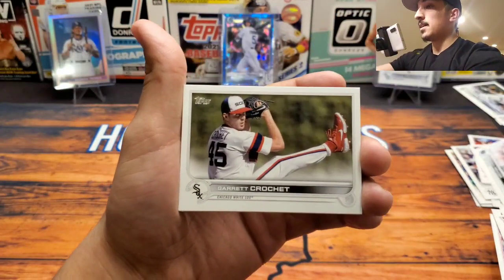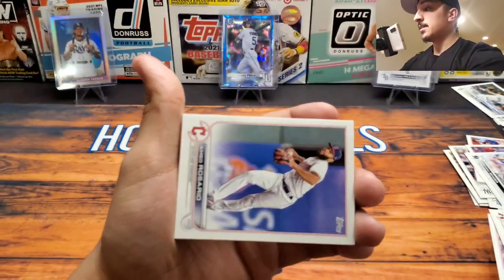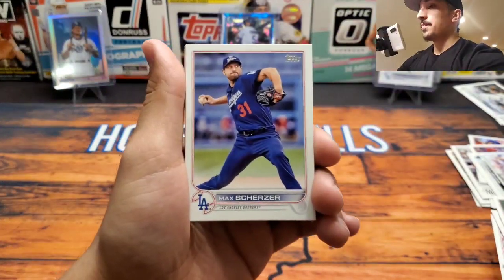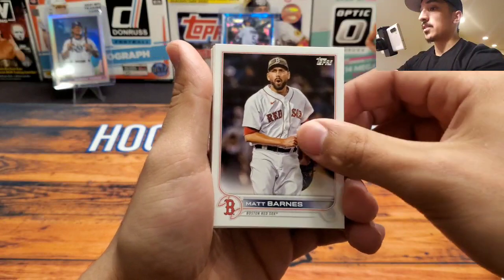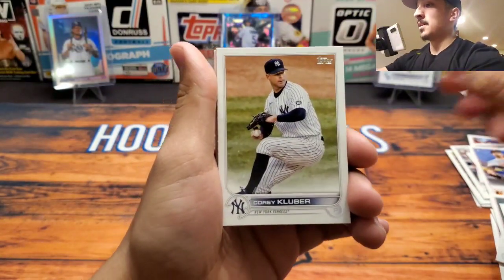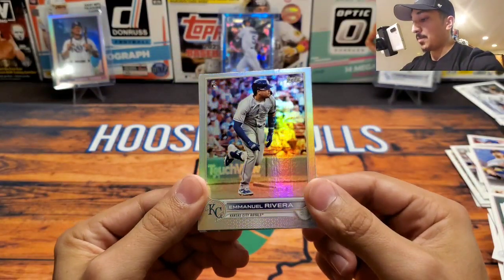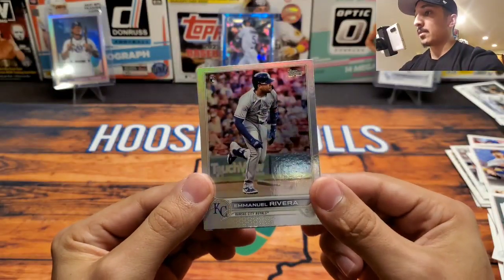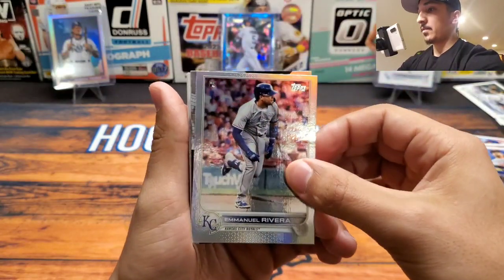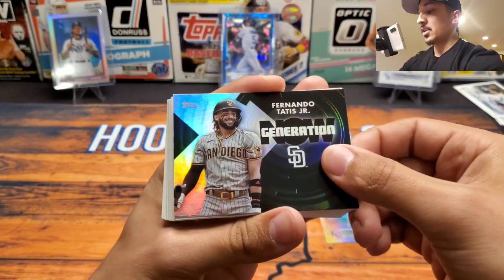We're getting into another landscape run. That is still one of the coolest shots from 2022. The Tony Kemp future stars, Jared Kelenic - hopefully he can pick up where he left off. Last year his batting average was low, but batting average doesn't always tell the full story - he really started to turn it up. We got Alex Wells, Corey Kluber. Oh man - here is a rainbow foil Emmanuel Rivera rookie! That is nice - it's nice to get a rookie in the rainbow foil.